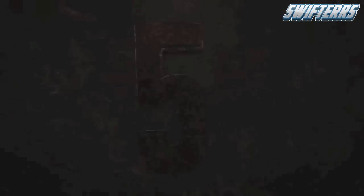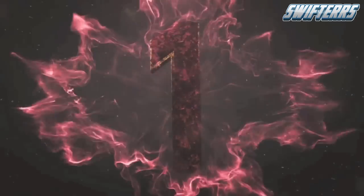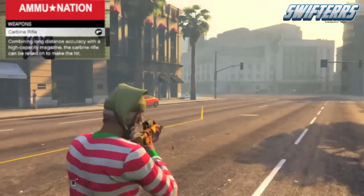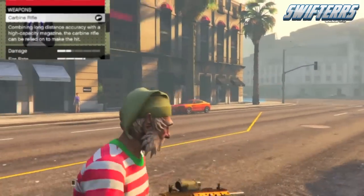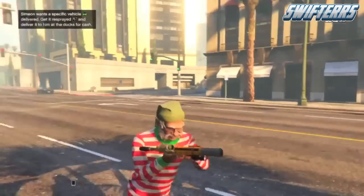Before we move on to spot number 1, a quick recap: spot number 5 goes to the AP Pistol, number 4 goes to the RPG, spot number 3 goes to the Goosenberg Sweeper, and number 2 is the Assault Shotgun. And finally, the number 1 gun in GTA 5 online goes to the Carbon Rifle. Deadly accuracy, a high fire rate, high damage, and a ton of ammo causes the Carbon Rifle to earn the number 1 spot in the top 5 guns for GTA 5.